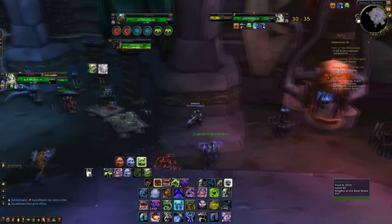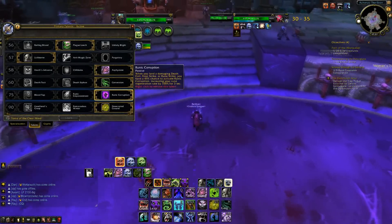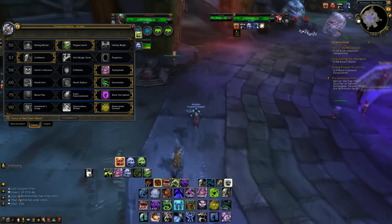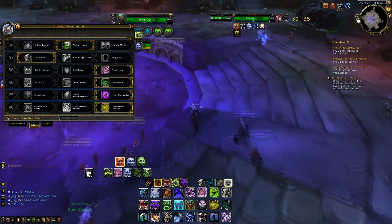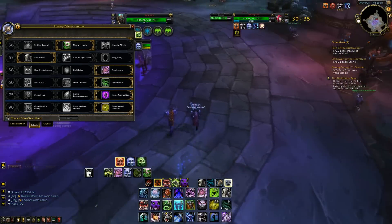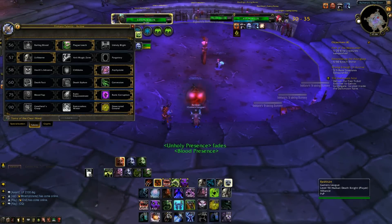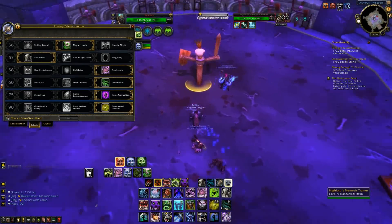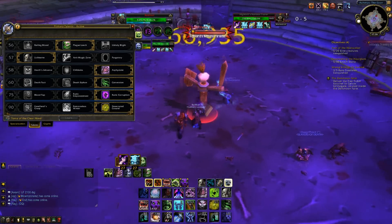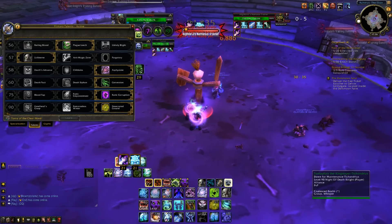This video is going to be about a spec that is so unconventionally different from other specs that it actually works. The first thing they changed with this build is instead of going Blood Tap, they went Runic Corruption. You might be thinking why Runic Corruption. Holy DKs generally go Unholy Presence, which makes Blood Tap better than Runic Corruption, but in reality we are very squishy. If we go Unholy Presence we're more likely to get one-shotted by mages, so to survive in arena we use Blood Presence, and in Blood Presence Runic Corruption actually does more damage than Blood Tap.